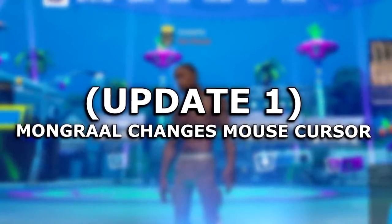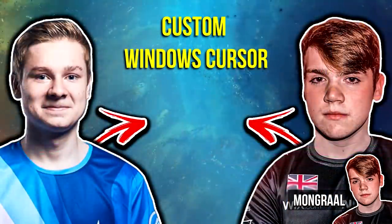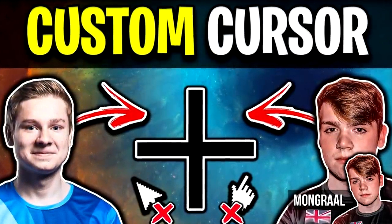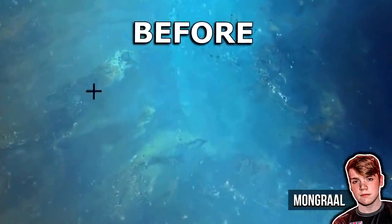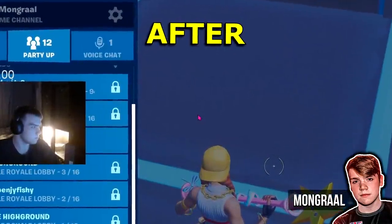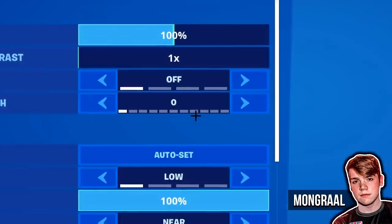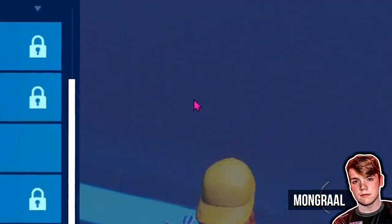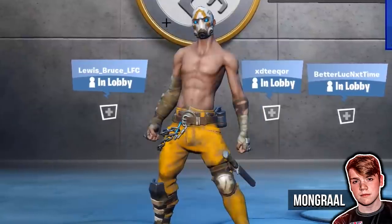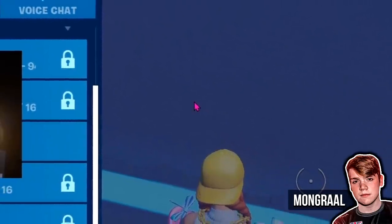For update number one, we've got one from Mongrel. He went ahead and changed his mouse cursor. Previously, as shown in the tutorial video on screen, he used a black crosshair cursor — a plus sign shape. However, that has completely changed now. He just started his stream yesterday using a pink cursor, which is different in two ways: the color changed from black to pink, and the shape changed from a crosshair to a more standard cursor shape.